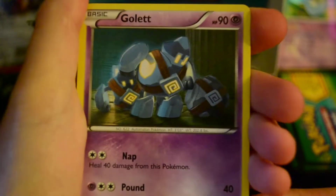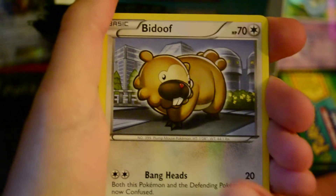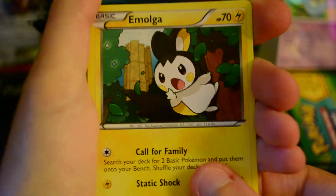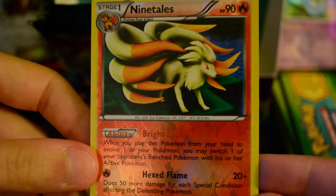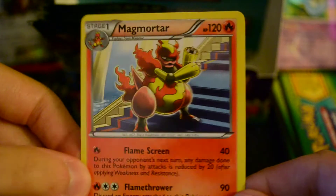There we go. So, we've got Gullet, Electrike, Dino, Baltoy, Bidoof, Whalmer, Tool Scrapper, and Emolga. And Reverse is Nine Tails — I like that Nine Tails. And my Rare is another Magmortar, which is up for trade.